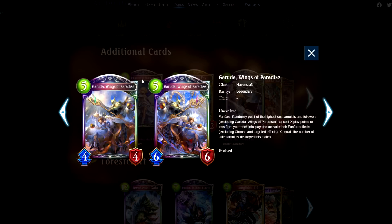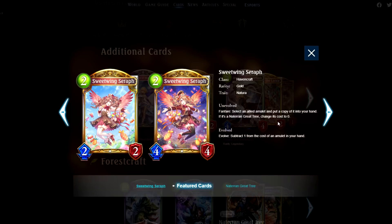Garuda Wings of Paradise. I'm very happy to see Garuda back — he is one of my favorite cards. This looks like the beginning of a new archetype or a comeback of Natura Havencraft, and frankly I'm all for it. Sweet Wing Seraph 222 is alright, helps with Natura Havencraft, and works with Garuda. Maybe in the future, if there are more impactful amulets, Sweet Wing Seraph could help enable them later. Who knows?